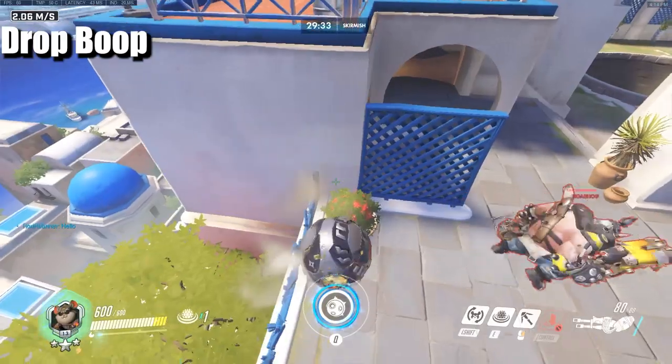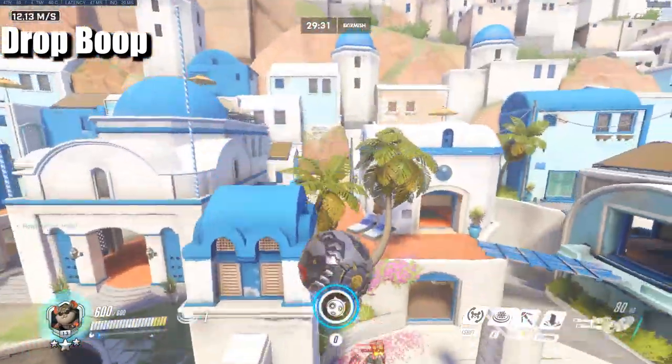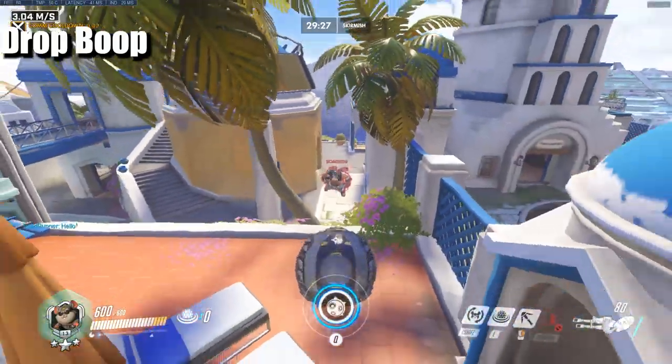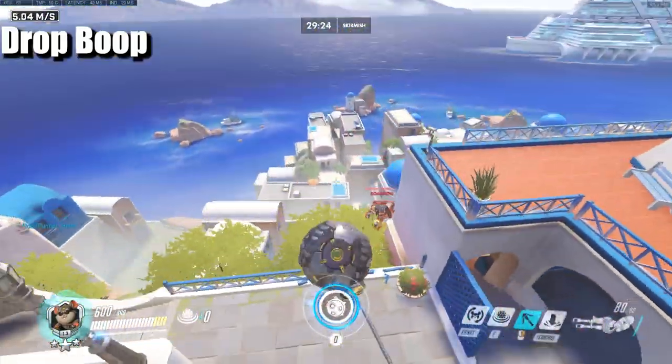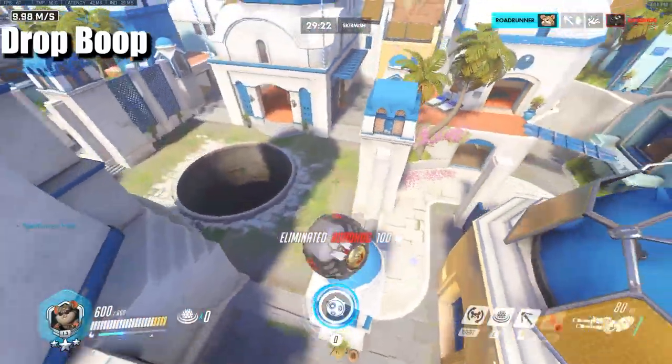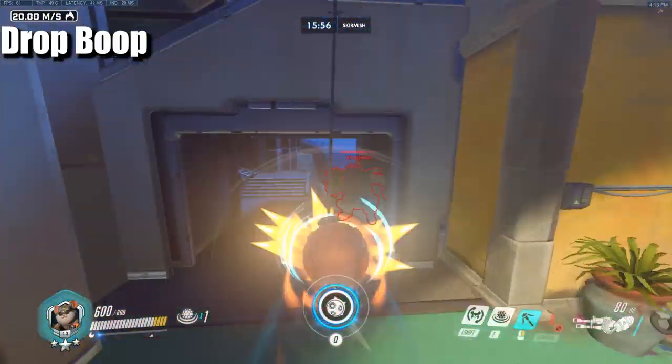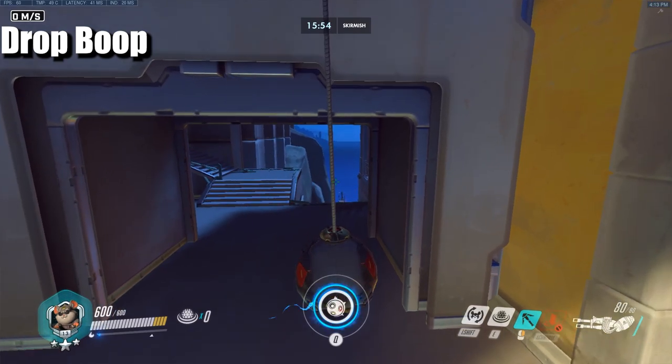Drop boop is an easier way to double boop — you never have to let go of your forward key. Grapple in, hit them before you hit the ground, and then when you hit the ground it resets and you boop them again. Literally just grapple, hit them before landing, then hit them again after — it's that simple.